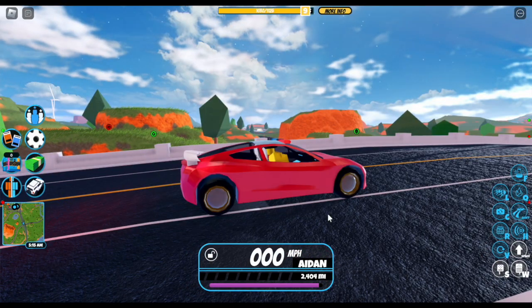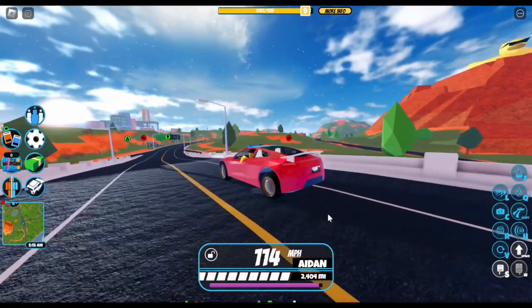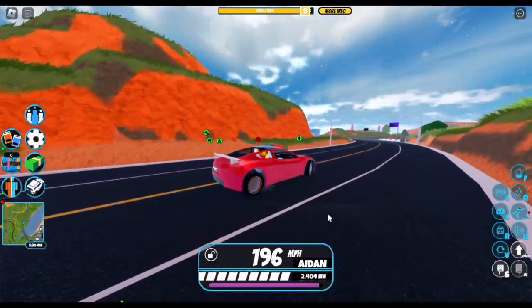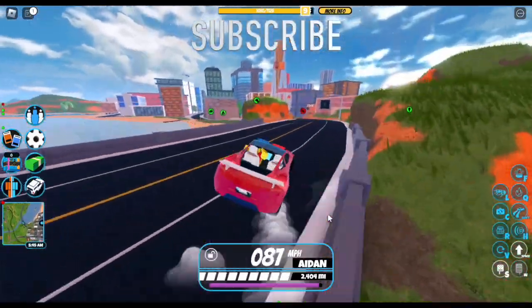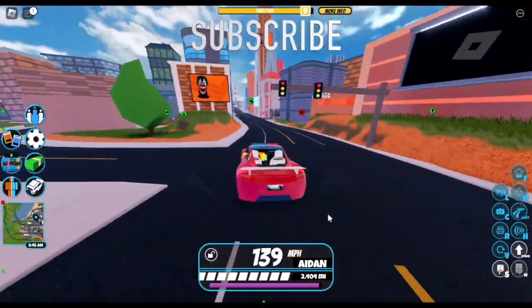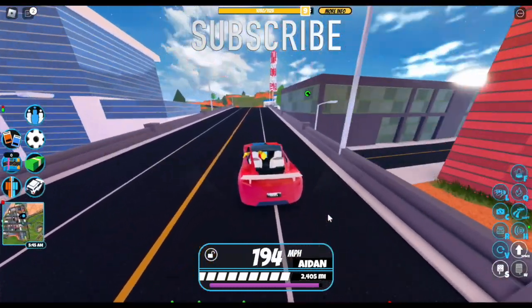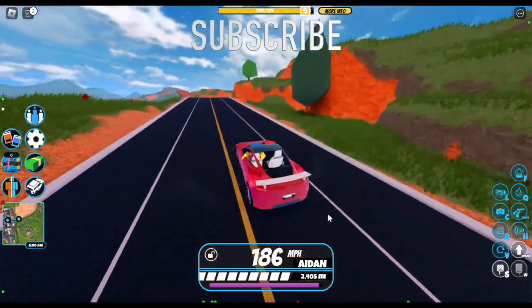Here's the Tesla Roadster with the brand new spy glasses rims — this looks so sick. I like the brand new spy glasses rims. Anyways, thank you guys so much for watching this scavenger hunt tutorial. Make sure to leave a like and subscribe, and I'm going to catch you guys in my next video.